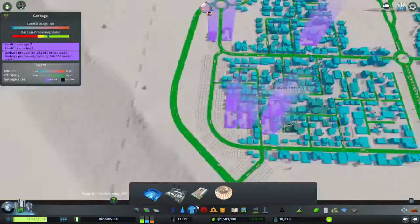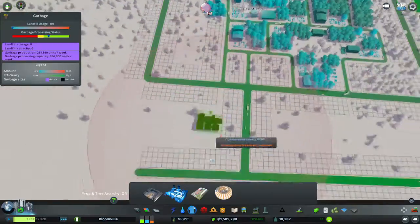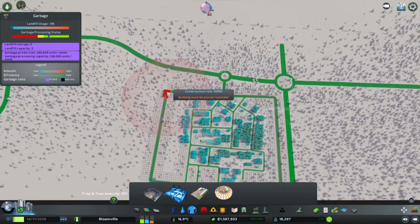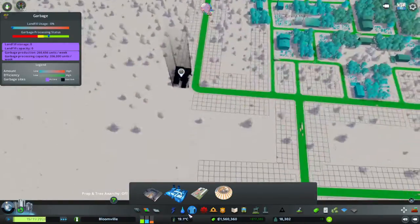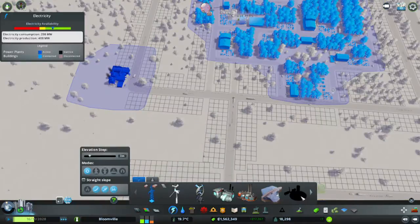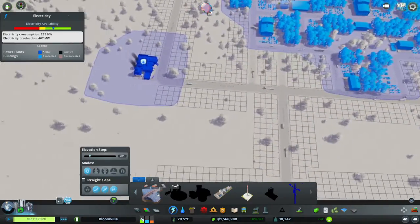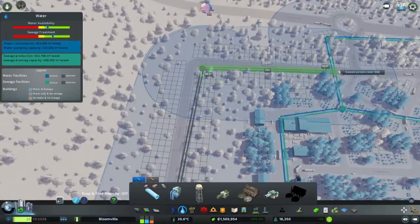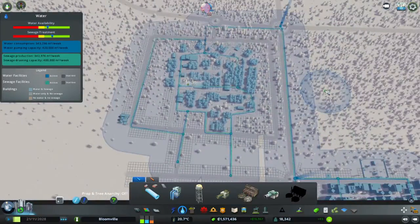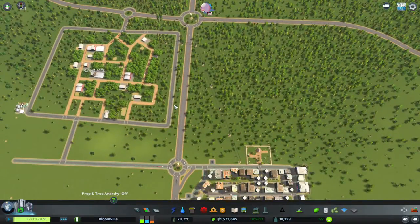These guys have garbage issues. Now we can get one near the forestry — actually, on the far side of the forestry. Because we'll need to be careful that it doesn't kill any trees. So we can have a power line that runs alongside it. It does produce some electricity — it's only like 12 megawatts, so really not a lot. But all small bits help, so yeah, that would definitely help with our garbage.